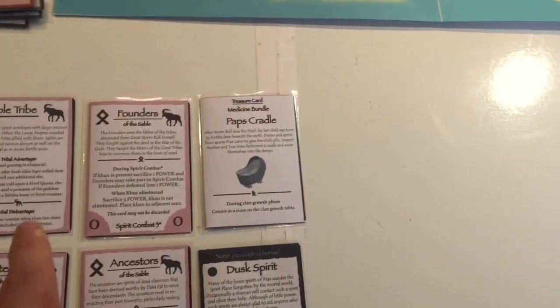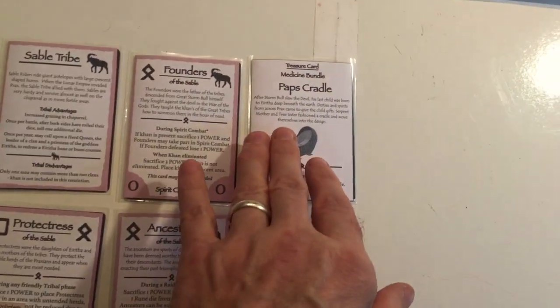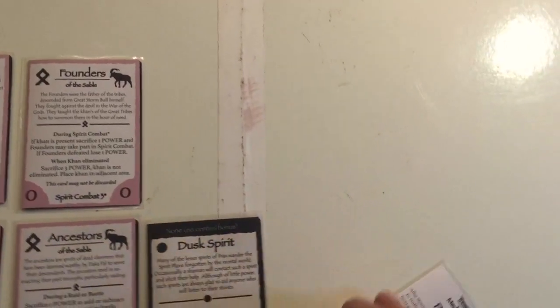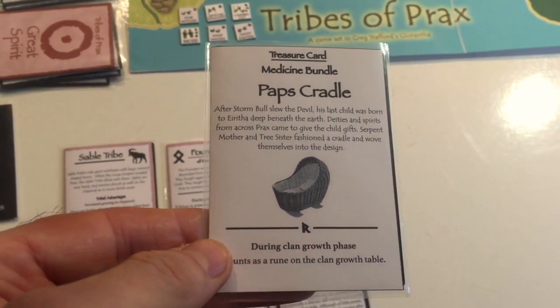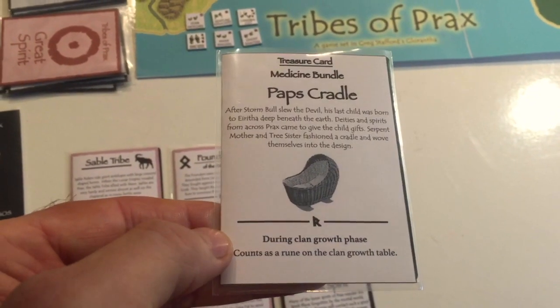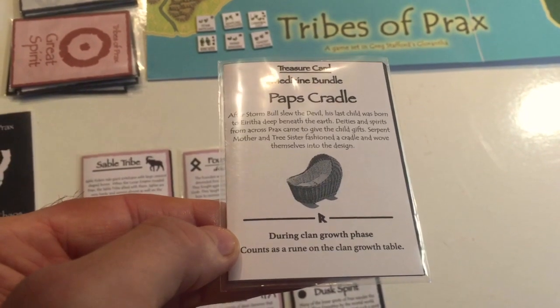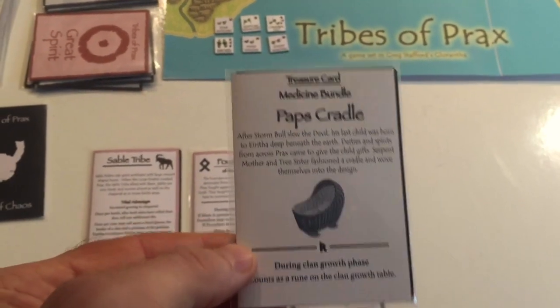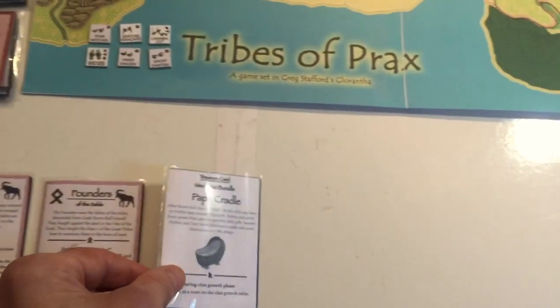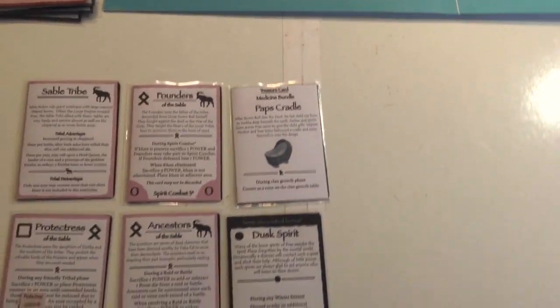Each of the tribes begins with a random medicine bundle. In this case, the Sables are starting with Paps Cradle, which is a medicine bundle. There's a little bit of text, and it tells you what it can do. During the clan growth phase it counts as a rune on the clan growth table — so it's like rolling an extra rune. The dice haven't changed substantially.